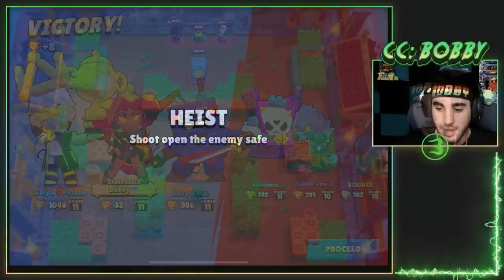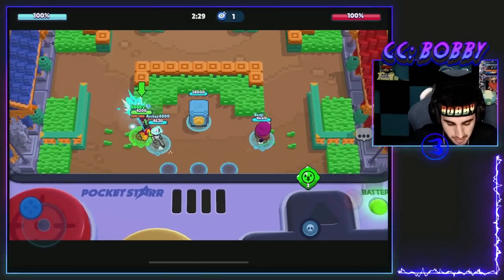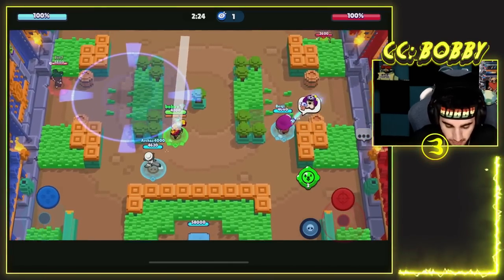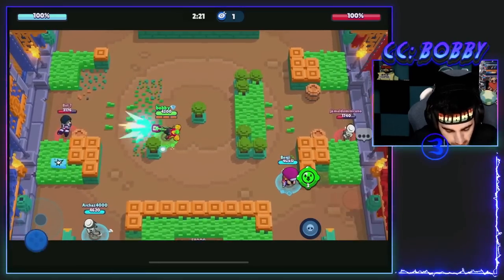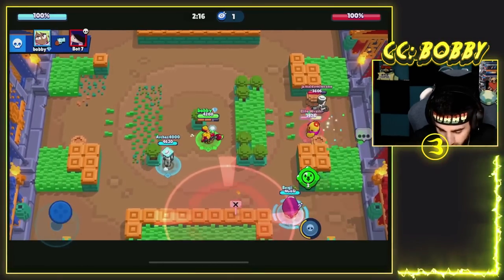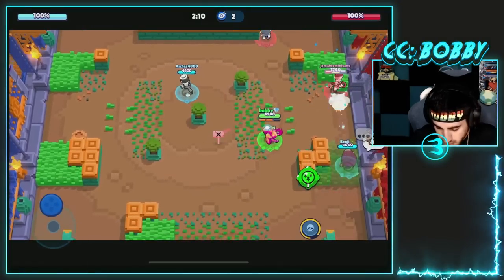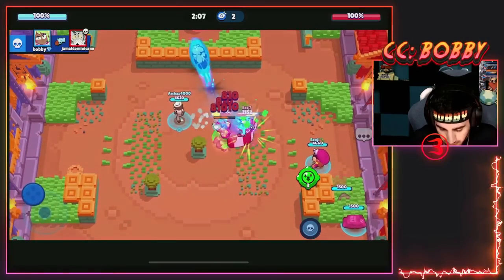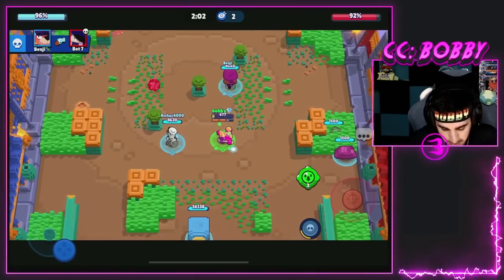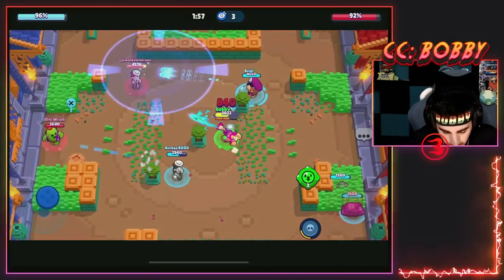Let's hop into one final game in a different mode. Here we go into Heist — going up against Gray, Spike, and Edgar. When you're playing Mandy in Heist and it's not a range-focused map like Safe Zone or Bridge Too Far, what you want to do is just open up the whole map. It's kind of like Bell — it's not going to do too much damage on its own, so you want to play a comp that's more about holding control than about dealing damage, and just open it up slowly. Going for a super here on the safe — oh it's already broken! We just need to get the power-ups, break the mid, and Archaz is doing a really good job.